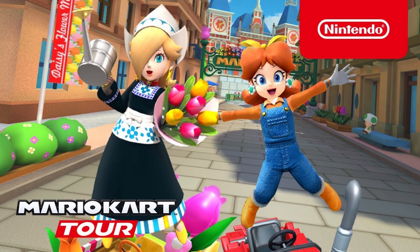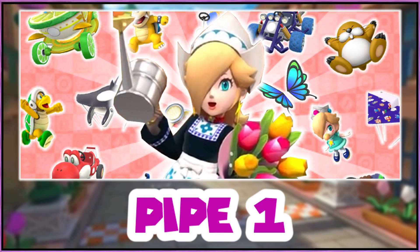So without any further ado, let's begin. For the Amsterdam Pipe 1, we've got the new Rosalina, which was apparently confirmed in the latest Apple App Store trailer — she was named something like Rosalina Voldeman. We gave her the new cart, which we called the Flower Cruiser.